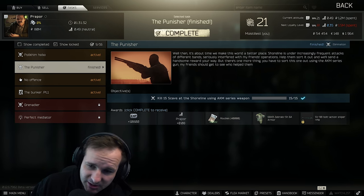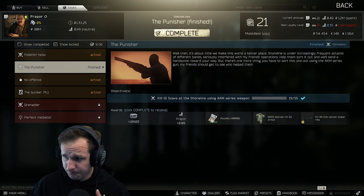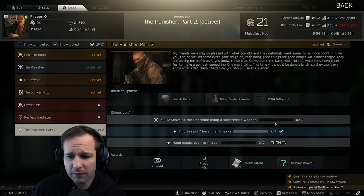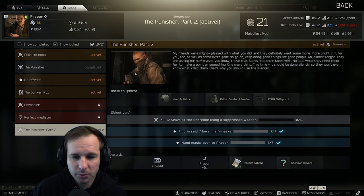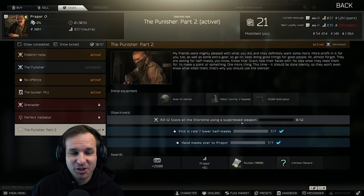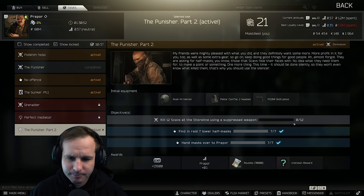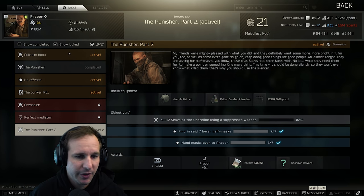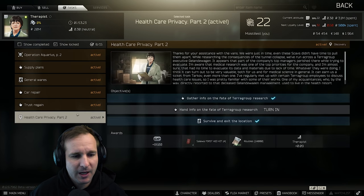We've got Punisher Part One complete. The focus is to get Punisher Part Four so we get the Epsilon container. The Epsilon container is a 2x4 secure container, which means you can hold a lot more stuff without the risk of losing it. Kill 12 scavs on shoreline using a suppressed weapon - the easiest way I do this is just keep using the AK but put a suppressor on it. So that's 12 scavs on shoreline with a suppressed gun, pretty straightforward. We're going to actually do Bunker Part One next.